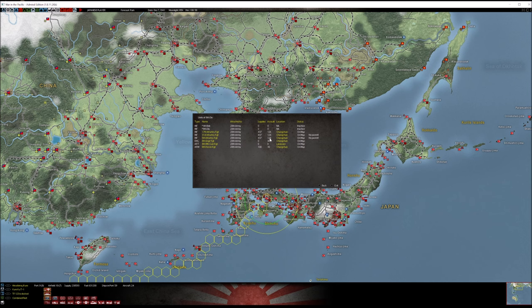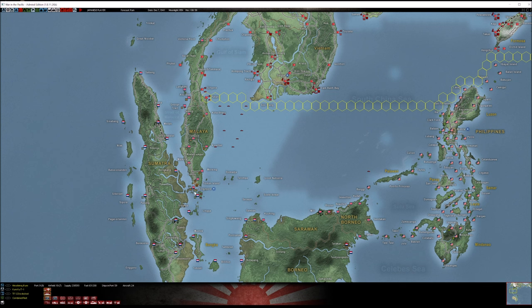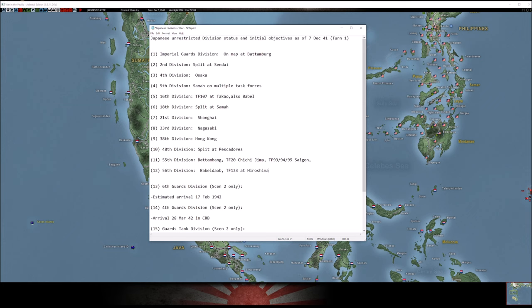There will be times where it may not be ideal to combine. For example, you might want to keep the recon regiment separate or the engineer regiment separate. But if you want to use them in major operations — like taking Singapore, which is a huge undertaking with shock attacks across a strait against 4,500 AV of Allied troops with fortifications — you're going to want your divisions fully intact, or they'll suffer heavy casualties and won't be as effective.